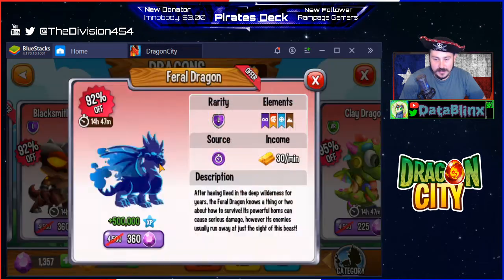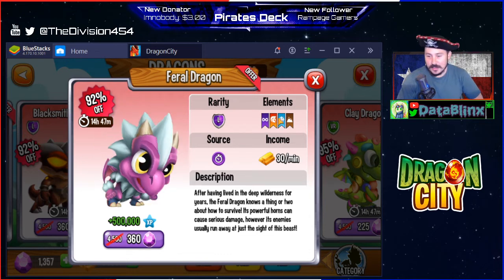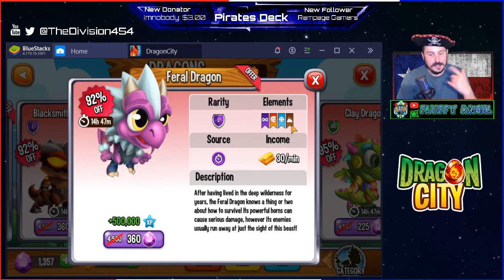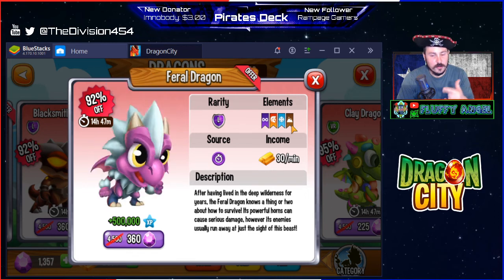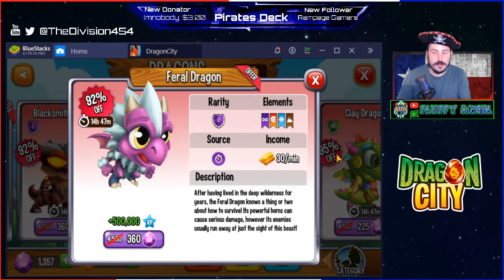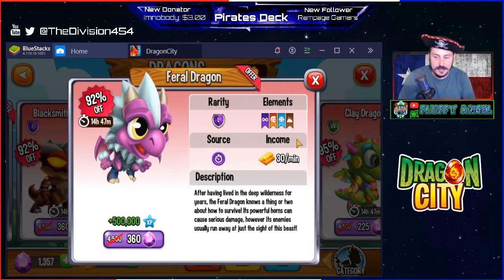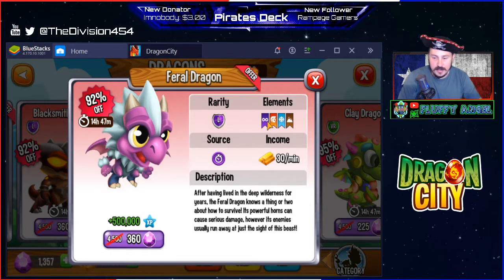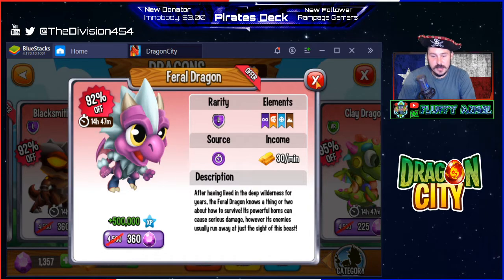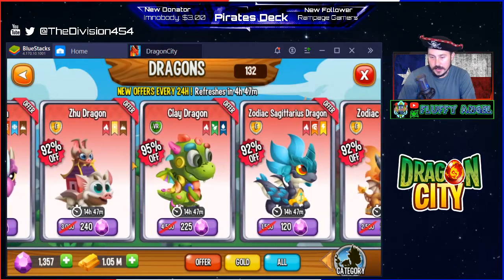Next is the Feral dragon — he looks pretty cute, not gonna lie. He has all kinds of cool elements: ice, terra — I keep saying terror but it's T-E-R-R-A — earth basically, plus warrior and whatever that last element is. Another four thousand gem dragon on sale. Let's move on to the next one.